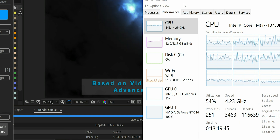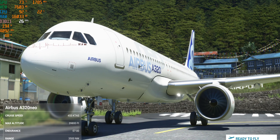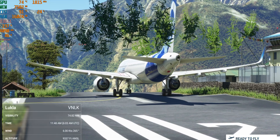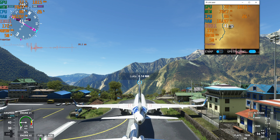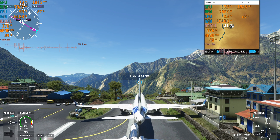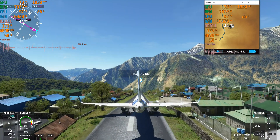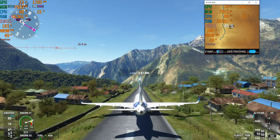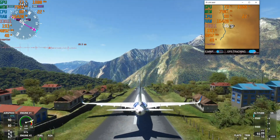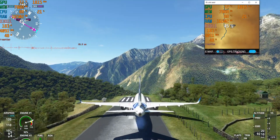In Flight Simulator I was shocked — I was nearly using all 32 gigs, and I think even 32 gigs isn't enough if you're going 4K ultra with Flight Sim. Everyone generally says 16 gigs is perfect for gaming, but I don't think that's the case anymore. Over the next couple of years, especially with new graphics cards coming out, I think 16 gigs will be the minimum and you'll need 32.